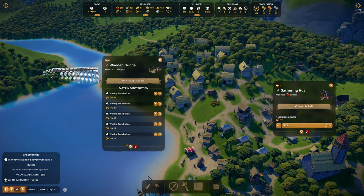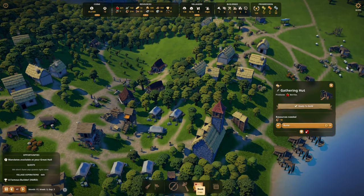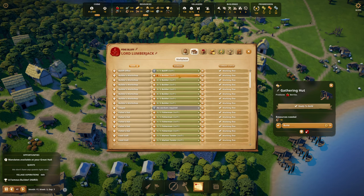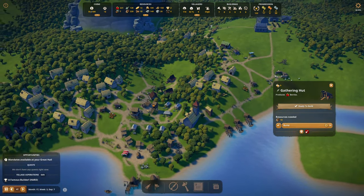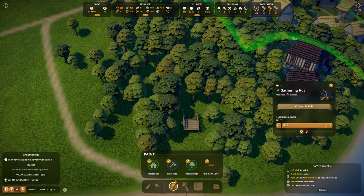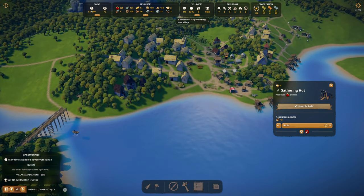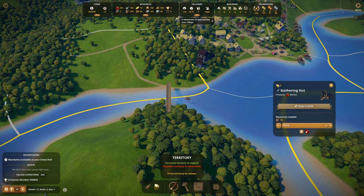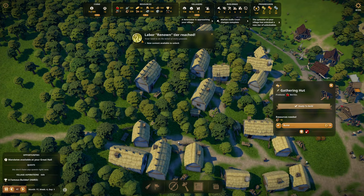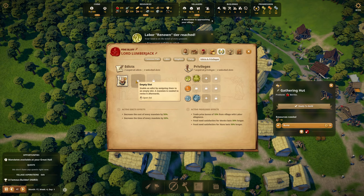It could be argued that I have a builder problem, because everything I have is waiting for a builder. I have like three builders — let me look at workplaces. I need more builders. I mean we can put more builders down by the bridge. I do own this. The labor renown tier has been reached — new contents available to unlock. That means I got a new privilege and a new edict.